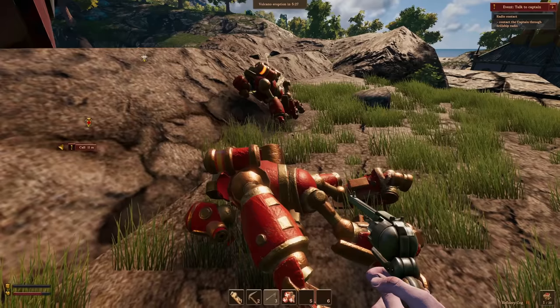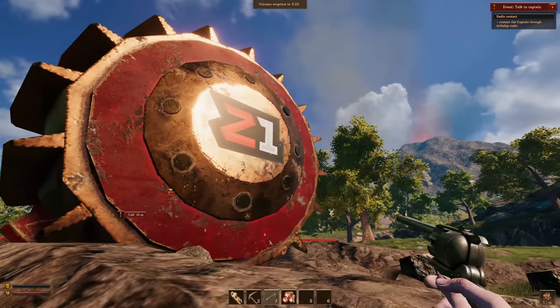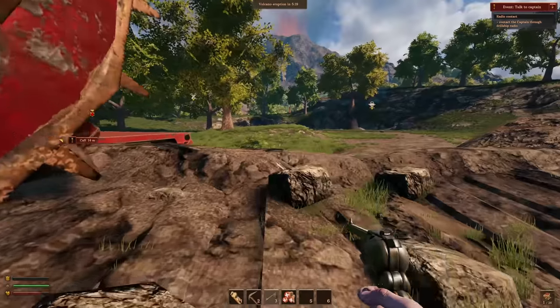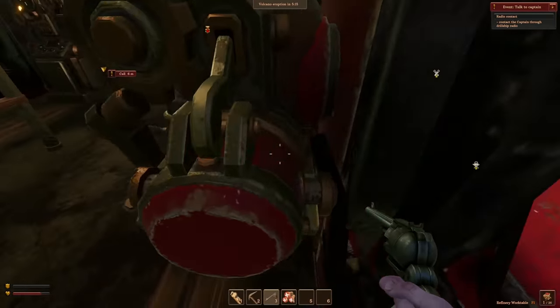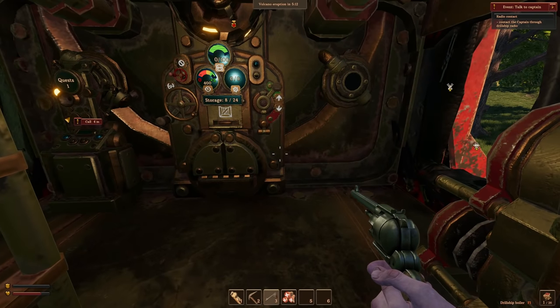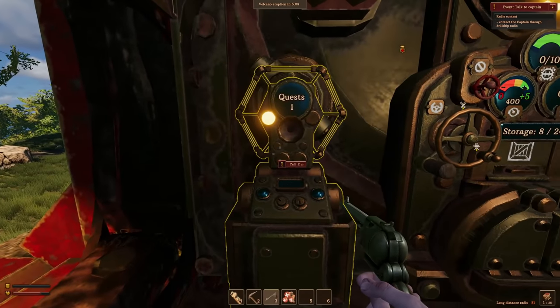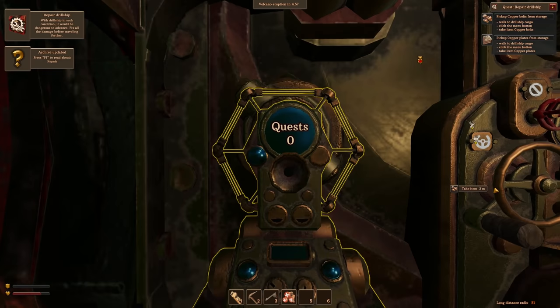Hey guys, these bots are trying to take back my drill ship — it's my drill ship! Look at the logo on the back, how cool is that. You can upload your own image and put it on the back of your drill ship, which is super cool. Contact the captain through the drill ship radio — this must be the radio. Repair drill ship — the drill ship is damaged, hit by volcanic corruption. Fix all the destroyed walls in place.